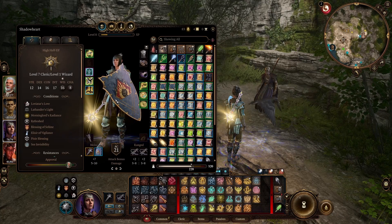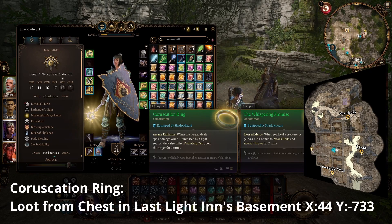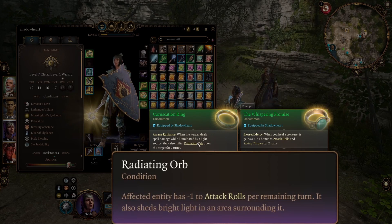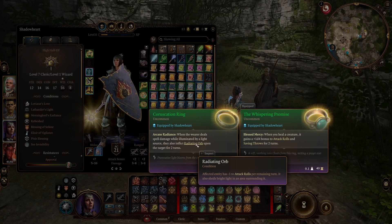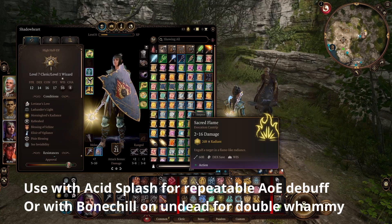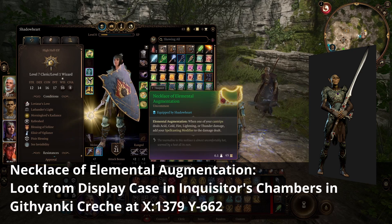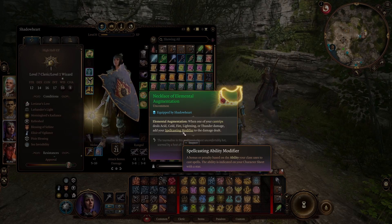We're using the Coruscation Ring so that our cantrips — and really any damaging spells including Fireball — inflict Radiating Orb on targets hit. The affected entity gets minus one to attack rolls per remaining turn, so minus two. The minus one to attack rolls whenever you deal spell damage is quite nice because it turns your cantrip into a debuff action as well. Then I have the Necklace of Elemental Augmentation to get your spellcasting ability modifier added on top of cantrip damage — not too impactful but it's a nice bonus.